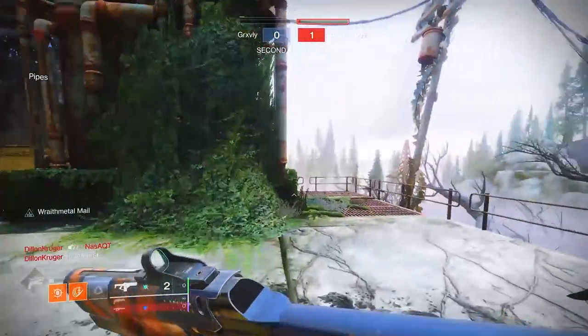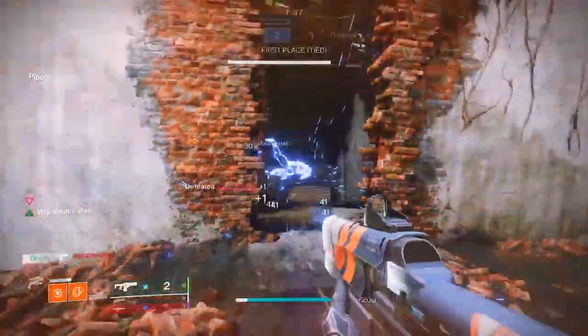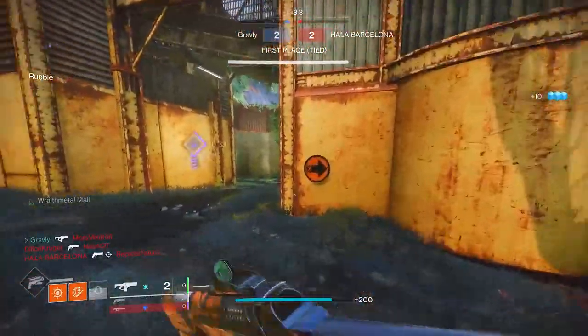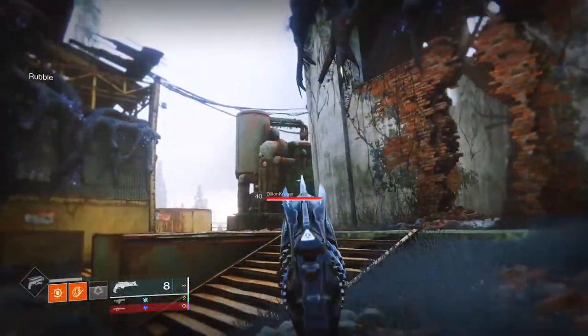Red Cliffs. I don't really like this map, but it's not terrible for Rumble. There's a guy right over here. The range on this thing is already pretty solid. I will say I am pretty used to using the Timeline's Vertex, which is a 660 fusion rifle — this is a 740, so that might throw me off a little bit. Who is Hollow Barcelona and why is he popping off?